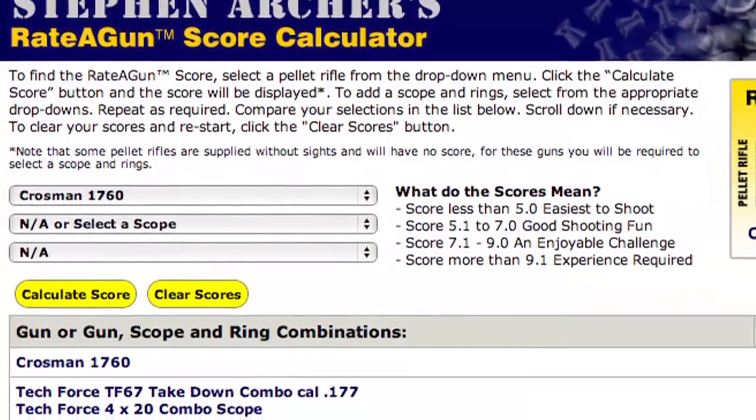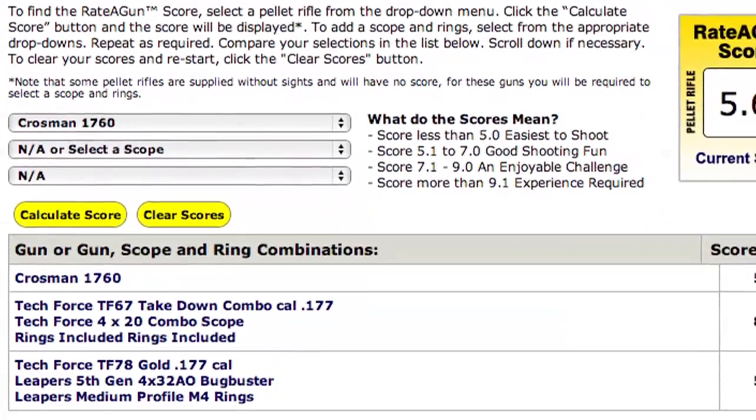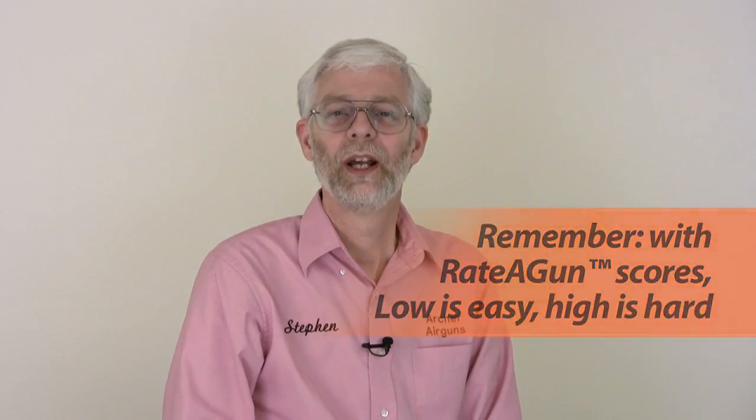We also give you an online Raider Gun Score calculator to compare the scores of different pellet rifles, with and without scopes. Adding a scope to your pellet gun will significantly reduce — that is, improve — the Raider Gun Score of any air rifle, as you will find out.